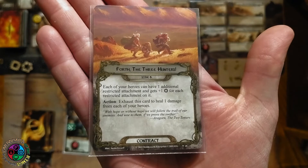Drawing: Gondorian Shield, Gondorian Shield, Hands Upon the Bow. This is a very dangerous race where you're shooting arrows at each other — imagine if in the Kentucky Derby the jockeys also had weapons to shoot at each other. Refresh action: let's flip the contract! Each hero can have an additional restricted attachment. Each hero gets plus one willpower for each restricted attachment. I can also exhaust the contract to heal one damage from each hero — let's do that right now and heal all the damage on the board.